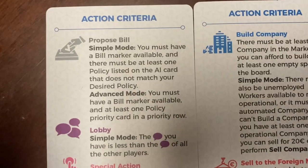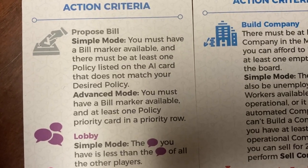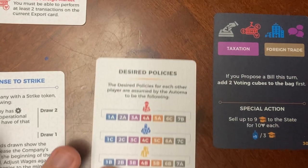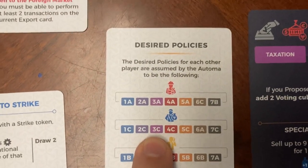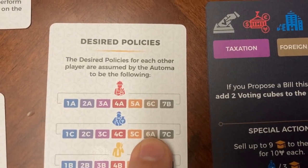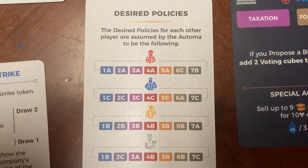For example, 'proposed bill' in simple mode: you must have a bill marker available, and there must be at least one policy listed on the AI card that does not match your desired policy. So you would look at taxation and foreign trade. One of the extra cards is the desired policy card. For the capitalist Atoma, if taxation is already on 3C, you would not propose a bill to move away from that. If foreign trade is on 6A, you would not propose a bill to make that change. But if they aren't at those positions, you could prioritize in that order.